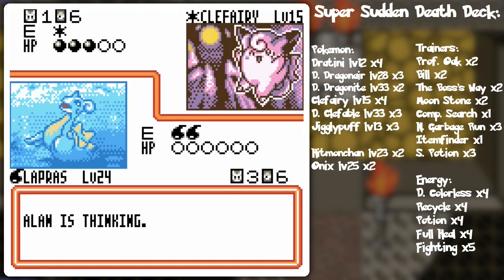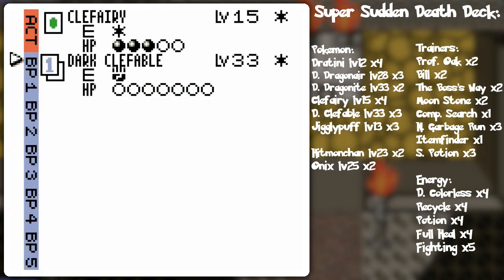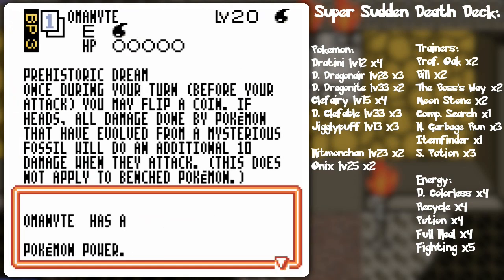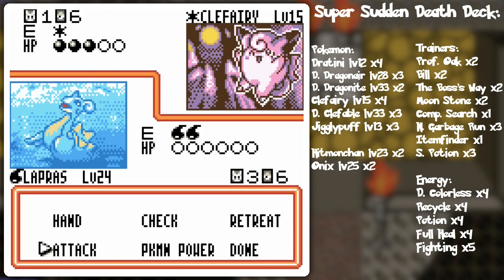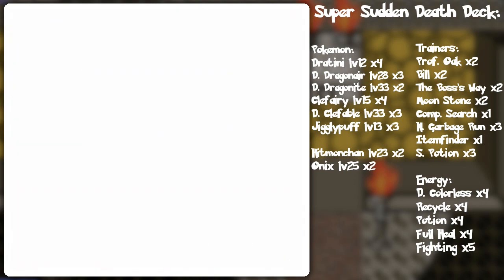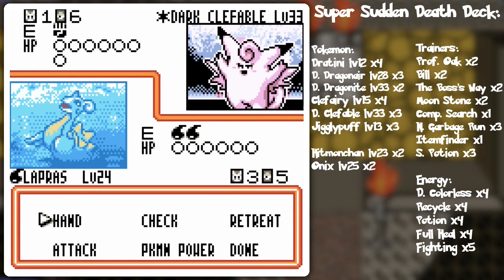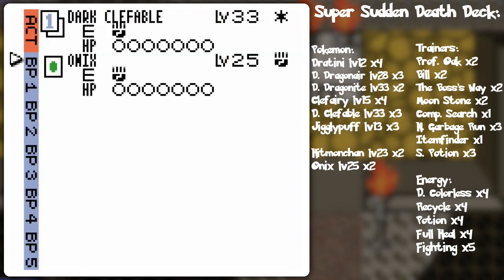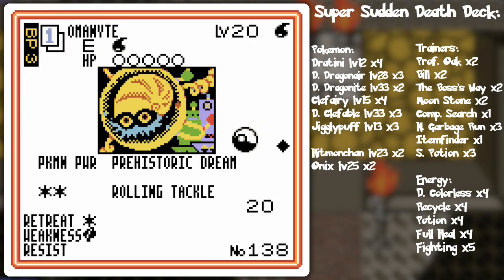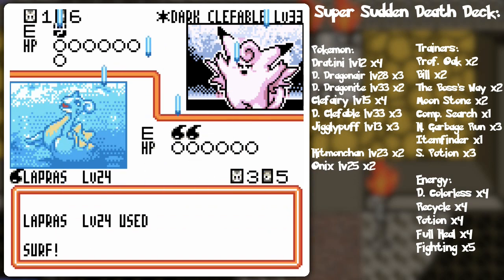Anyway I'm gonna go for the surf now instead. Dark Clefable — oh, I thought he was evolving his active. There's probably super energy removal once he inevitably puts double colorless on that. Plop that on there. Omanyte — prehistoric dream to power it up, but not right now since I'm not using a fossil. Now here comes the Clefable with double colorless — right? Onyx. I'm a little befuddled by that move. Let's go for the rolling tackle and the surf — I guess he doesn't have double colorless then.